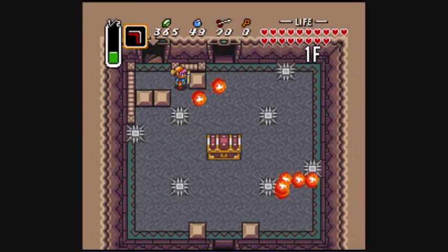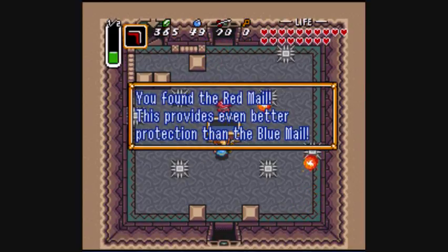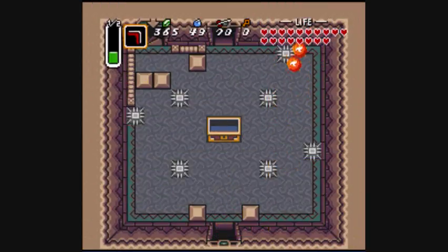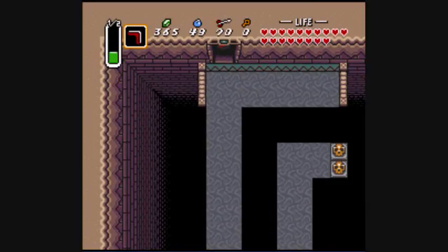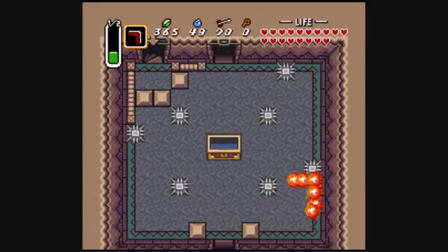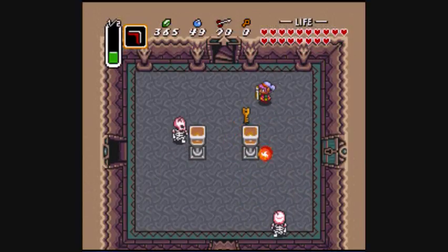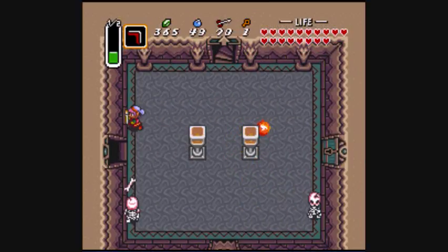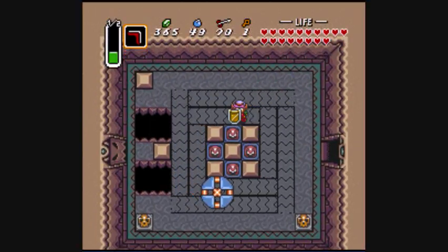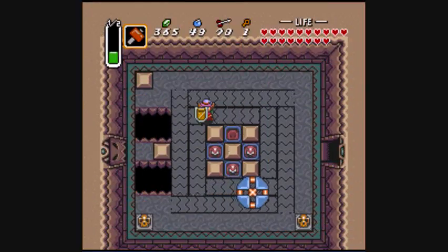Oh yes — Red Mail! It reduces enemy damage by a quarter, while the Blue Mail drops it by half. It's a very handy item to have.